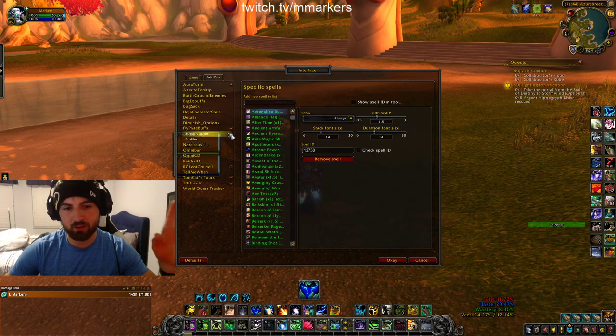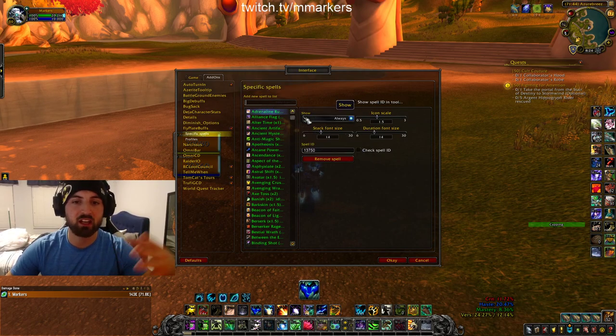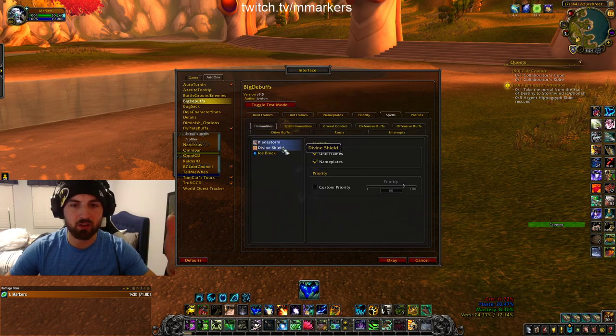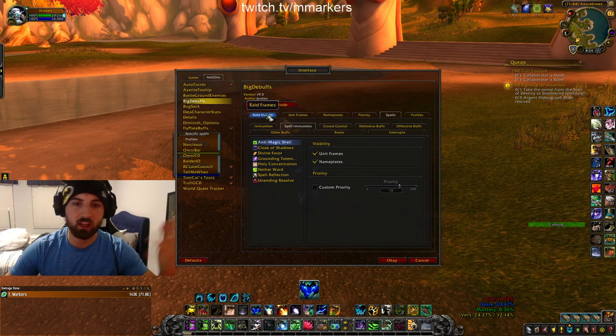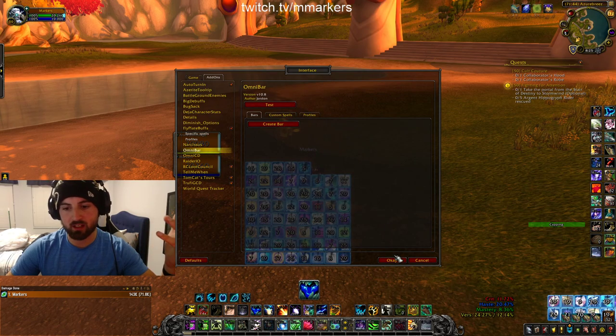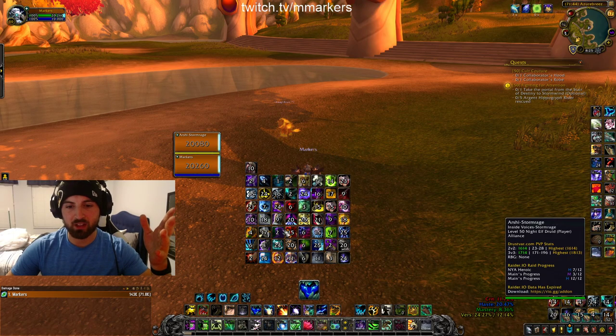For Fly Plate Buffs, if you want to add a spell you just get the spell ID from Wowhead, put it in, and you can change the size and do whatever you'd like. Big Debuffs works the same way — go to Spells, add custom spells. Omni Bar is what I use to track kicks — it shows everything, mainly kicks and major cooldowns.